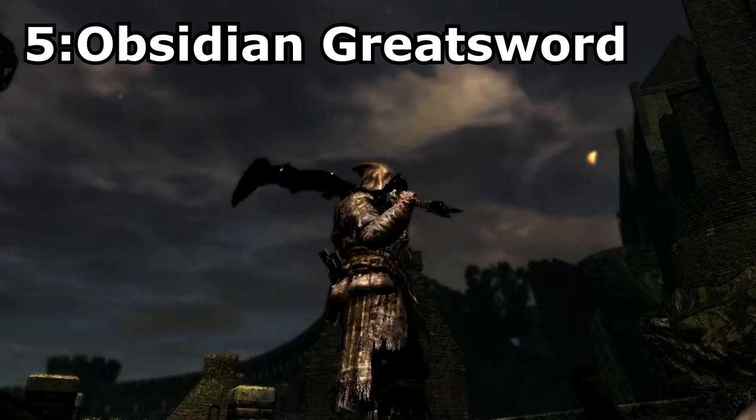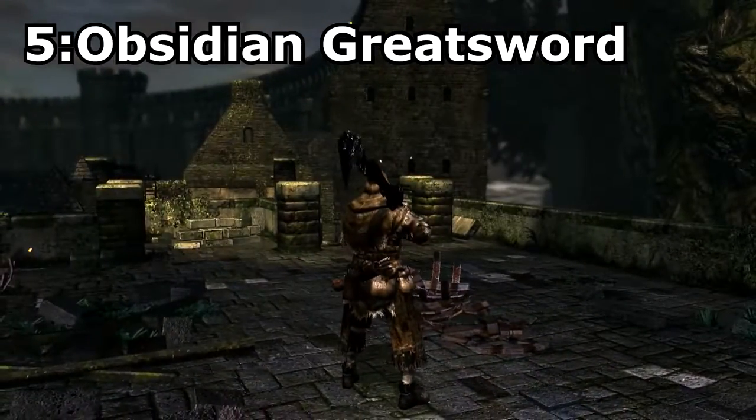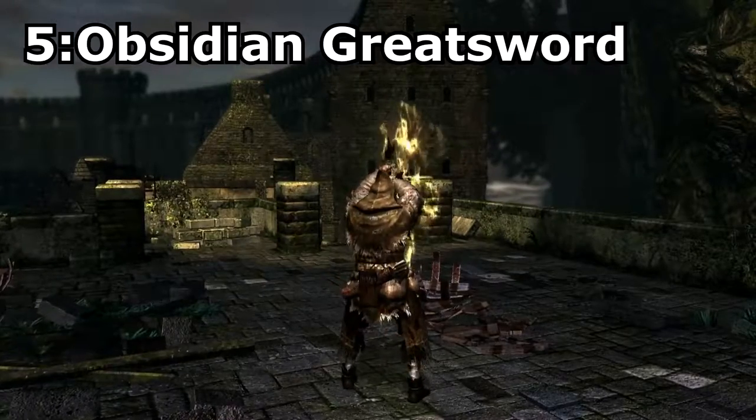Obsidian Greatsword. This is the tail weapon dropped from Black Dragon Kalameet, and allows you to shoot black fire from the sword. This is especially cool because, as far as I know, no other weapon in the game can create black fire.